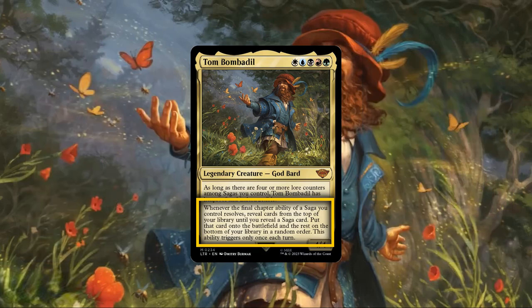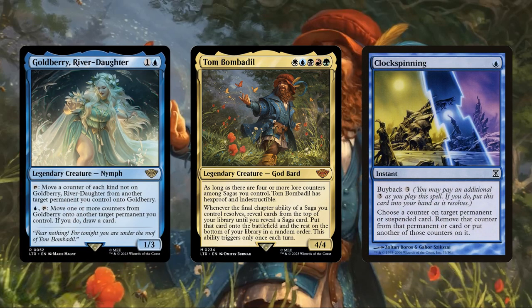Now, that saga will be completely random, but there is no chance it will miss so long as we have sagas left in the deck, costs no mana, and procs any payoffs we may have that care about sagas or enchantments entering the battlefield, making it an excellent source of value. And it should be noted that this ability can be triggered once each turn, not just on our turn, making it procable multiple times per rotation for even more value if we're able to add counters to our sagas at instant speed.